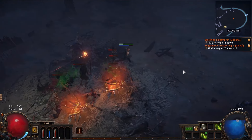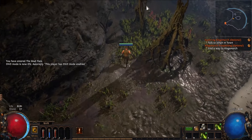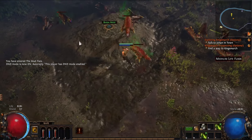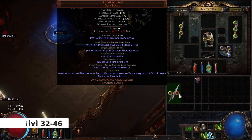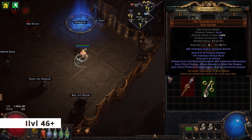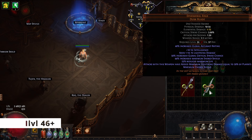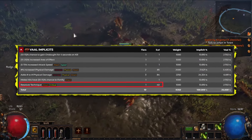The key item for us will be Ephemeral Edge. It usually costs around 40 Chaos Orbs, but there's an alternative way to obtain it. We'll need several Ancient Orbs and a unique sword that also occupies 6 inventory slots, with an item level between 32 and 46. Using a higher level item isn't advisable, as it would require too many Ancient Orbs, making it unprofitable. Keep in mind that if you plan to corrupt the sword later to get Resolute Technique, the item level must be at least 40.